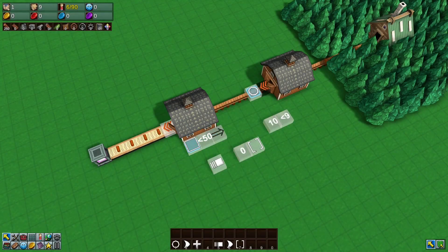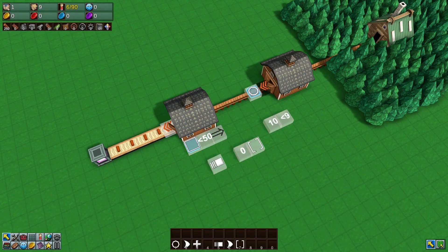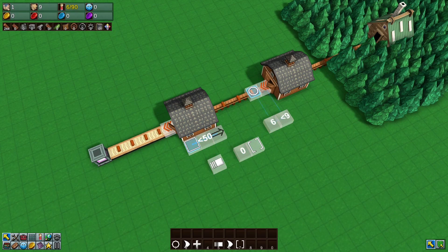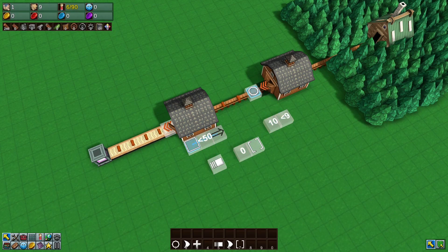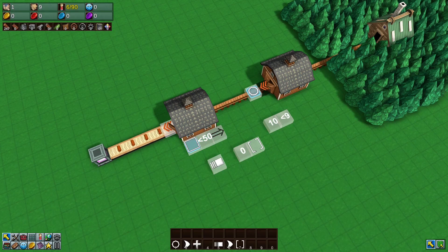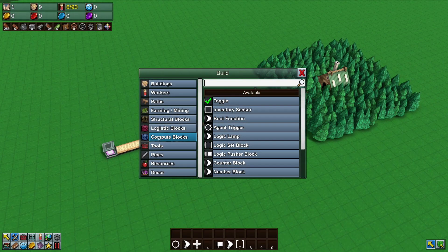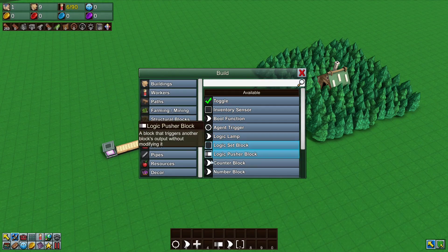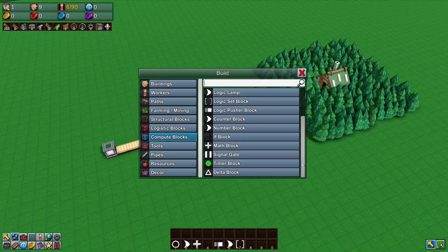Welcome to a simple tutorial on how to extract a set number of items from a storage, then have the grabber disable itself so no further items come through until you reset it. To do this you'll need access to the compute blocks, specifically the agent triggers, the logic set blocks, and the counter blocks, so you need to have those unlocked.